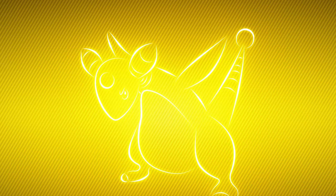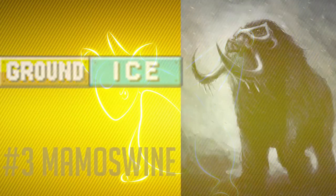Going all the way to generation 4 for the number 3 spot, we have Mamoswine. Now Mamoswine is definitely a powerful mon — I don't think anyone can deny that. It's got such a great attack stat, and with the ground-ice typing it's actually pretty decent. I mean, it's got a slow speed and it's weak to a lot of things, but it makes up for that by being a really tanky and powerful mon. But beyond that, what really makes me love Mamoswine so much is just its design. I mean, it's a mammoth — how can you not love that? And with how it's sort of like a pig combined with a mammoth, it has a unique spin to it, which I really, really like.